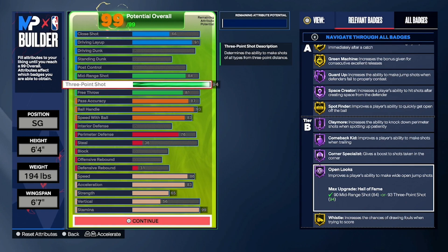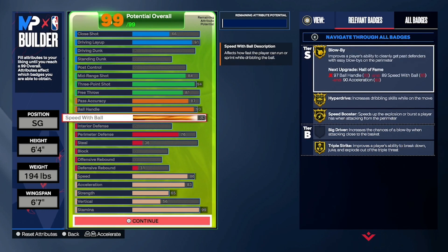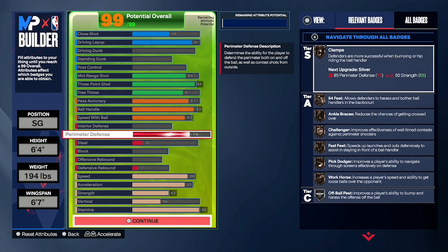Open looks is one of those badges that really kicks in — it improves the player's ability to make wide-open jump shots. Playmaking-wise we get some decent passing at an 87, but the key thing is at a 93 ball handle we get a lot of ball-handling badges at gold at the very least. We also get gold for speed-with-ball attributes like blow-by, hyperdrive, speed booster, and triple strike. On the perimeter defense side we are capable of locking up as much as we can.